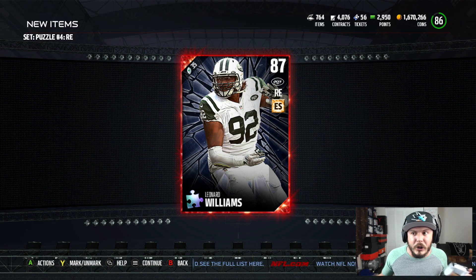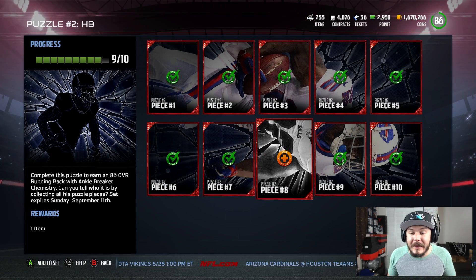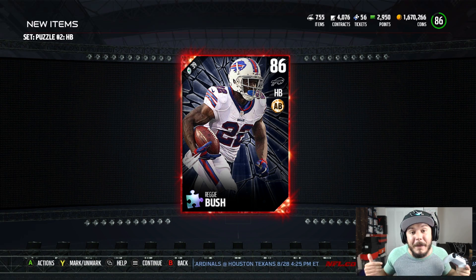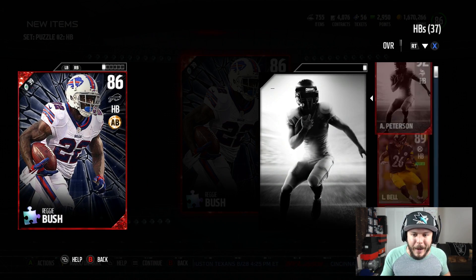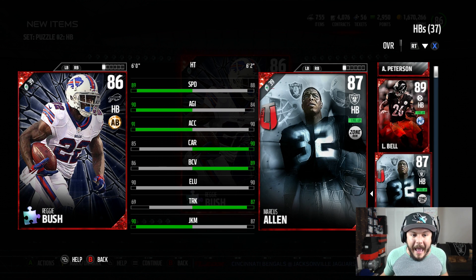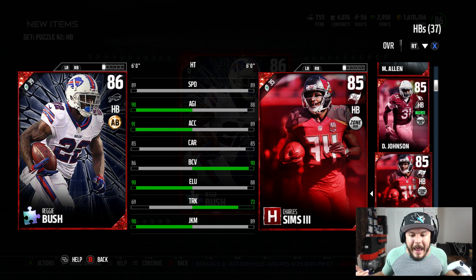I think you only need like one or two cards to activate the chemistry. The final piece we're completing today is 86 overall Reggie Bush. I've always been a fan of Reggie Bush in Mutt. We're pretty stacked at running back, so we'll compare him with what we have — Le'Veon Bell, Marcus Allen, David Johnson, Charles Sims. We'll eliminate Adrian Peterson because sooner or later he's going to be gone.